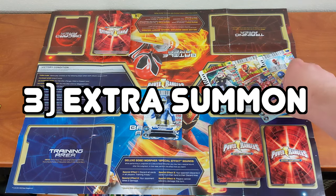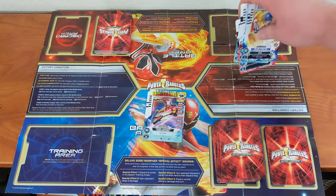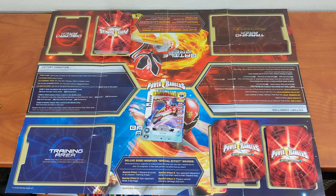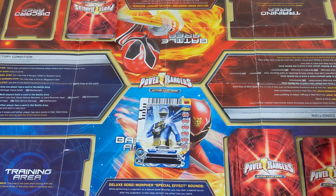Extra Summon: a player may choose to play a more powerful Zord or Megazord card on top of the card already in the battle area, though you don't have to. Just as in the last step, if a card is played here, the player takes the damage associated with that card. The final step in each turn is Battle. If only one player has a card in the battle area, then the damage indicated on said card is inflicted on the opponent, and this damage is applied a second time as a result of them not playing a card.